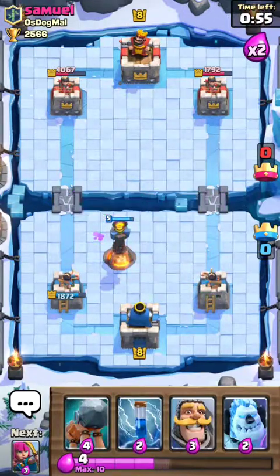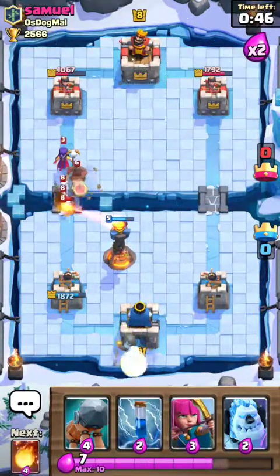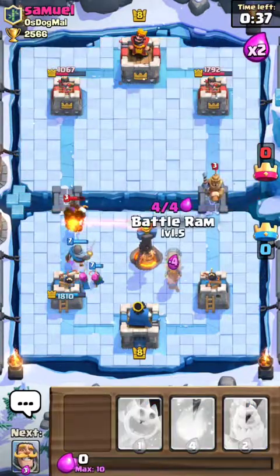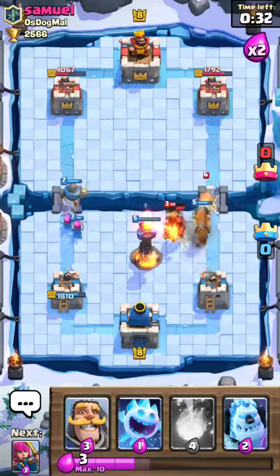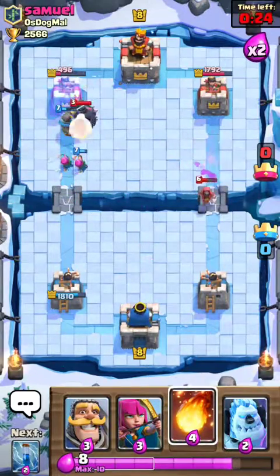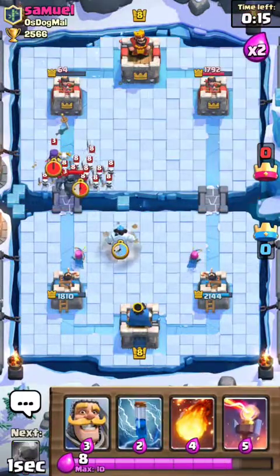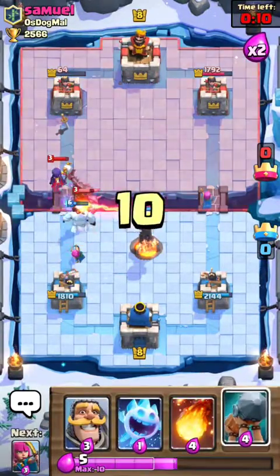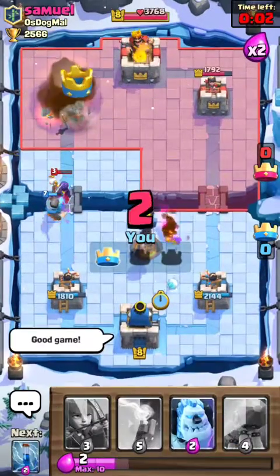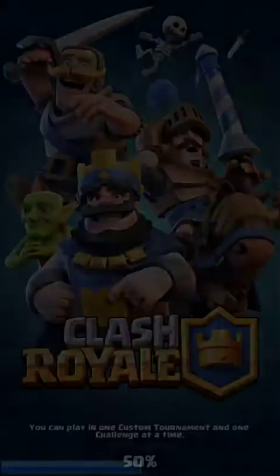He doesn't have a zap? I'm going to zap that, put some pressure. I'm going to zap that — pull it again. He tries to surprise me, I don't think so. He doesn't guard his left side and I'm going to be able to Fireball that. What is he doing? I'm going to zap all that. And that's going to be a good game.